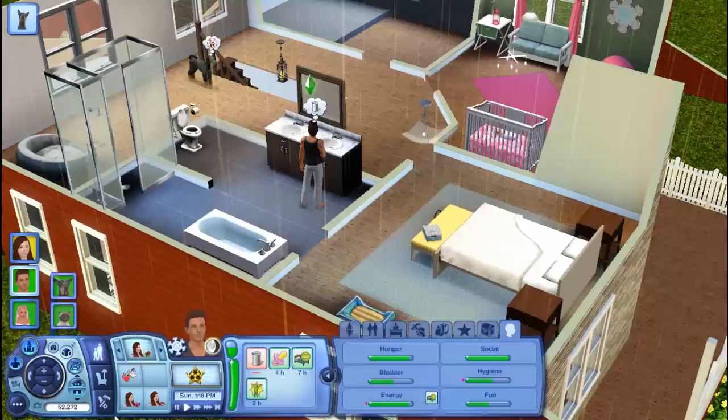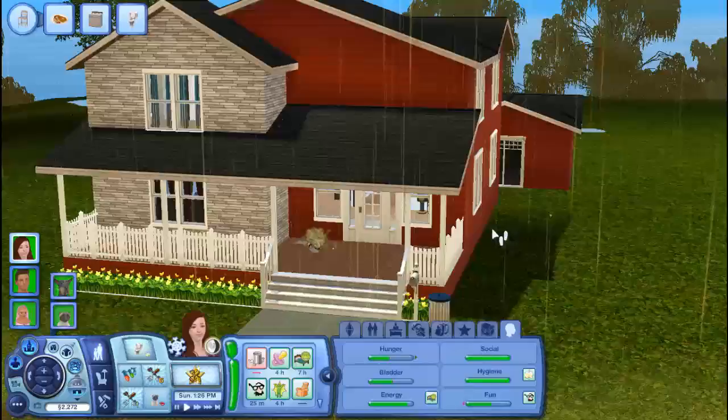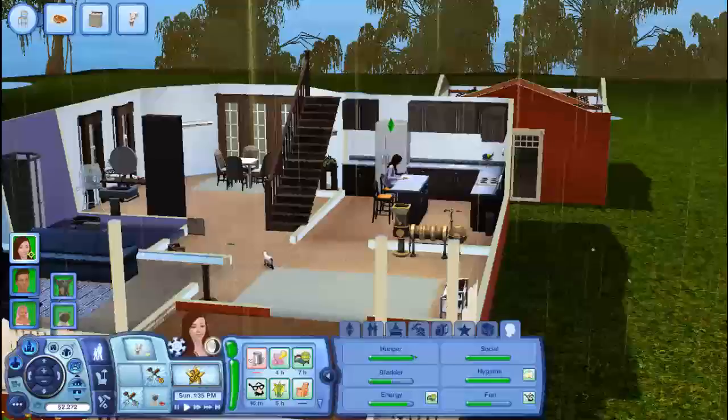I believe I was going to hang holiday house lights — so we need to do that. Sophia has the wish to hang them, because it's officially winter now, even though it's not snowing. It started to snow yesterday but then it rained, and it's obviously raining right now. These are some hanging multicolored lights, but the rain melted all the snow.